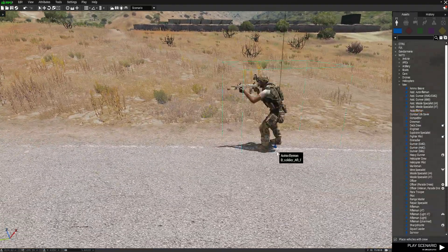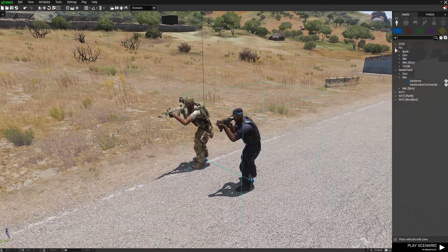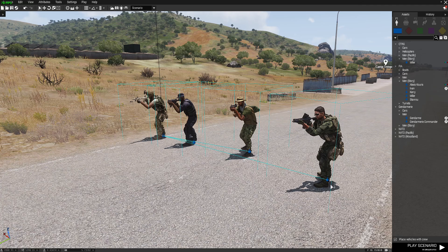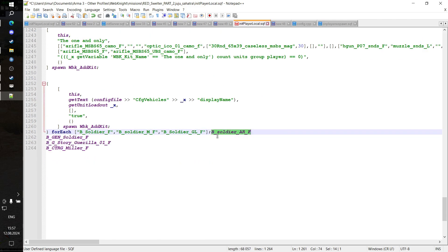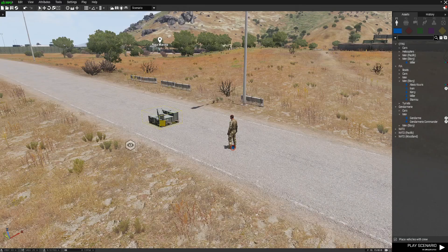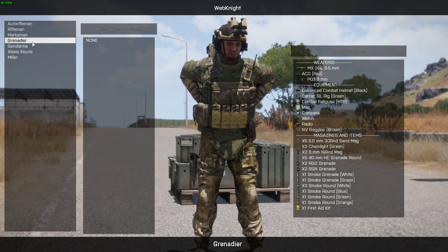I want my players to have an auto rifleman slot. We will take a NATO one. Then for example I can throw in guys from Tanoa, then FIA — for example this guy — and a guy from Malden here. What I do is I select all of them, click right mouse button, log classes to clipboard. Now I press Ctrl+V and I have all of my guys here. And I start adding them like that. Miller — here we go. Now if we put that code into our init and delete everything we had in that box and only put that here, we have all the classes and their appropriate names, as you can see.